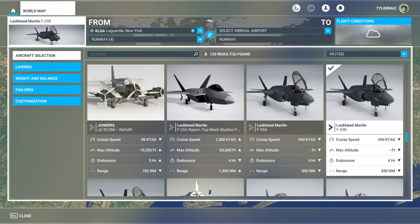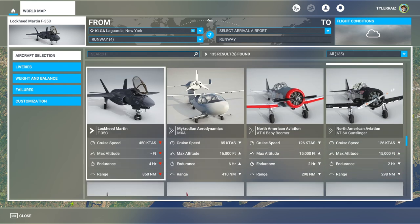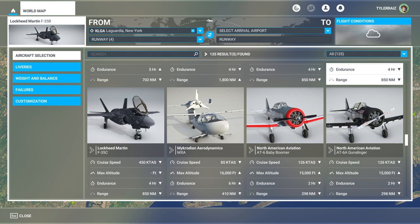Hello everyone, and welcome back to Microsoft Flight Sim 2020, where I'm going to take a look at the India Fox Teco F-35A, B, and C. So it has all three versions. The A is the conventional takeoff version. The B is the short takeoff and vertical landing version. And the C is the carrier version with compatibility with the catapults and the arrester wires.